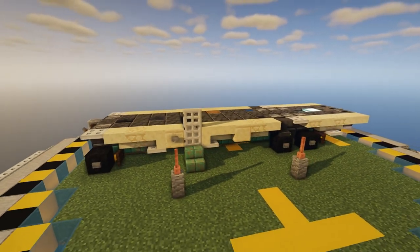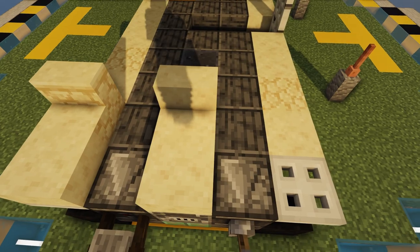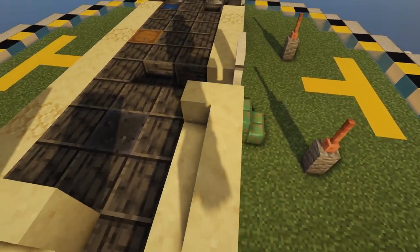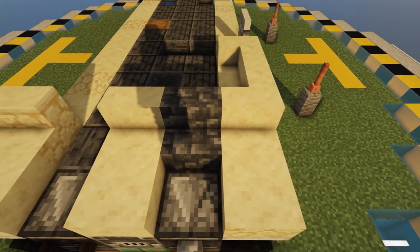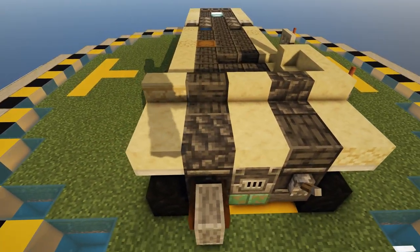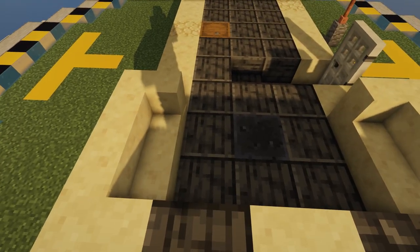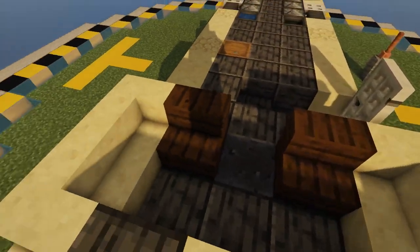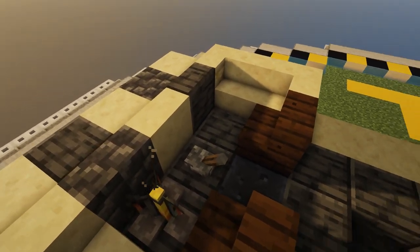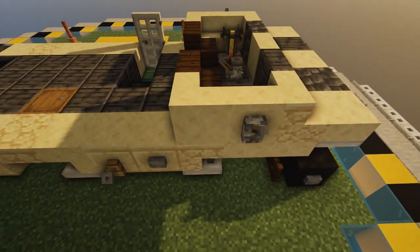We'll come back for the signs we need for headlights at the end. One last thing — right across from the door on this side you could put in a trip wire hook and another button for a little bit of detail, and that is the second layer complete. Starting at the front again we're just going to keep varying our sandstone a little bit here, and we'll put in some stairs facing out like that. Then we're going to put in some dark oak for the driver's seat and the passenger seat. We can also put in our lever and a brewing stand.